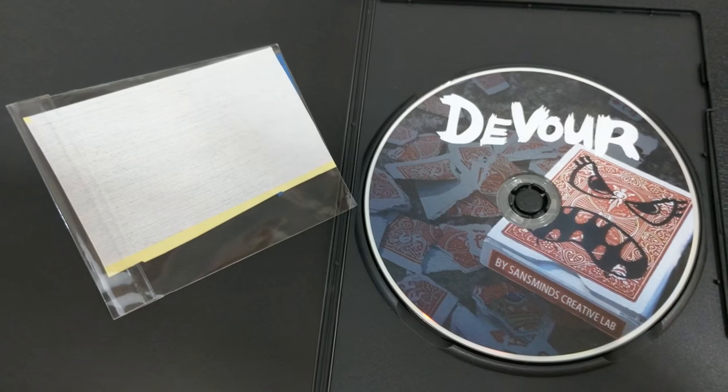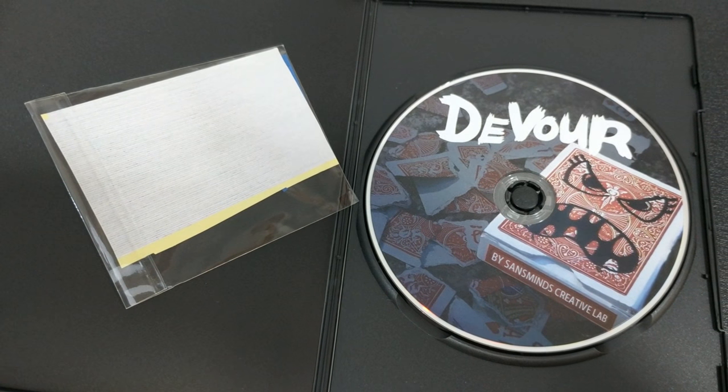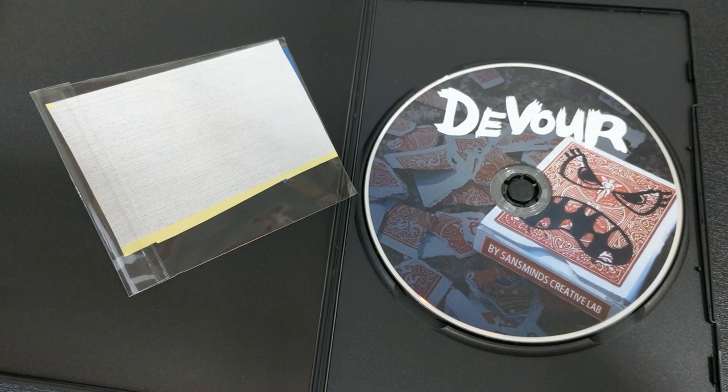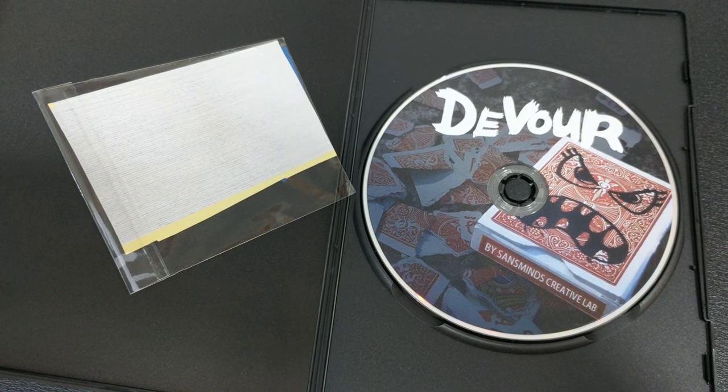So that was Devour from the Sands Mines Creative Labs. A couple of questions we always ask in our magic reviews — the first of which is what's in the box. You're gonna get the DVD, which is 57 minutes long, so it's almost an hour. And then you're gonna get a few of the items needed that you will need to build this gimmick.